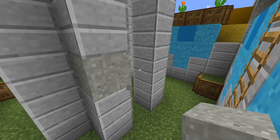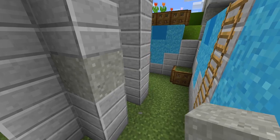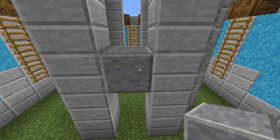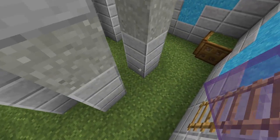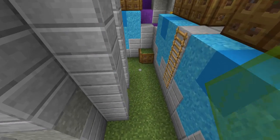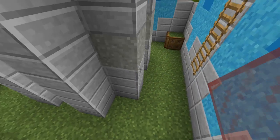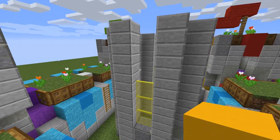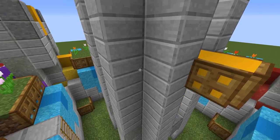Place light grey concrete powder here, and two more for the opposite side. Now place one polished andesite here, and then three blocks of colored stained glass pane. Six here, and for every other side. Now place two blocks of concrete with the same color as the glass, and trapdoors. Do this for every side.